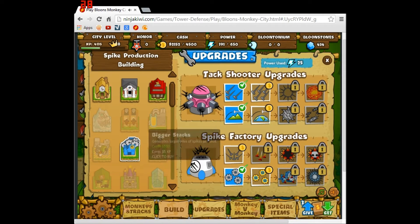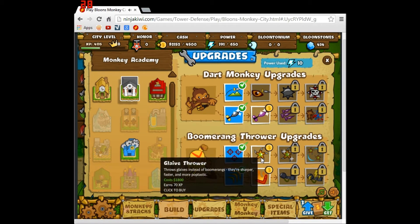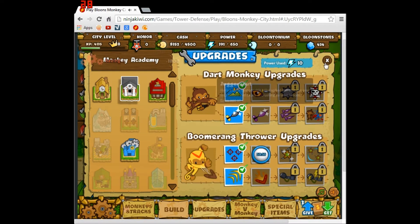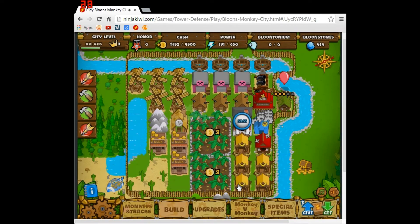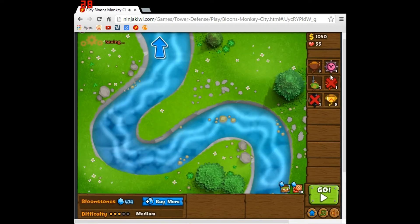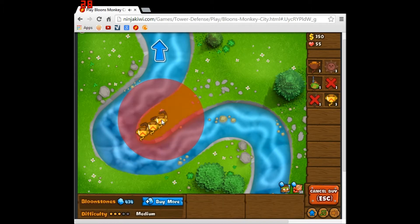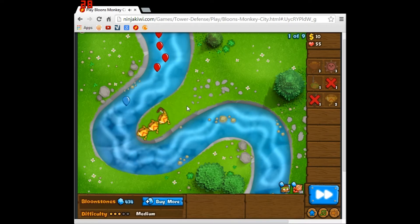Even faster shooting, or even faster production, or ninjas, or dart monkeys. I don't really want to upgrade dart monkeys that much because I don't want to use them. But I do want to upgrade boomerang throwers, because even if they are nerfed - specifically the Glade Ricochet is nerfed - I'm not sure if the rest of it is nerfed at all. Even though the Glade Ricochet is nerfed, I still want to use it.